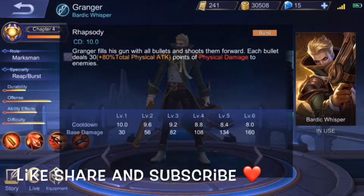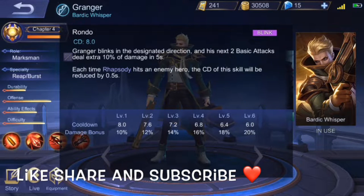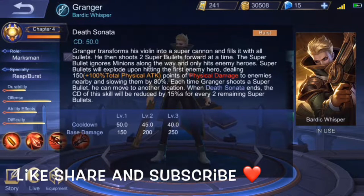Let's look at the skills. Rhapsody is the first skill — the damage skill. Granger fills his gun with six bullets, dealing 80% of total physical attack. Then there's Rondo, which is an escape or blink skill that gives an extra 10% damage for five seconds on the next two basic attacks.